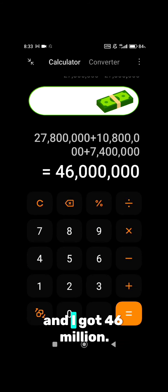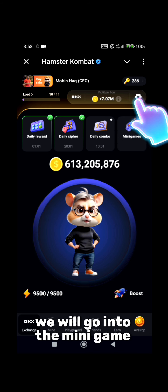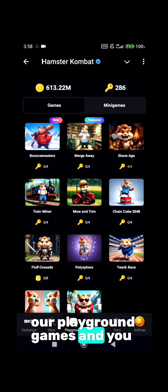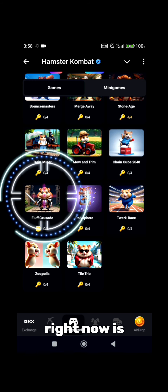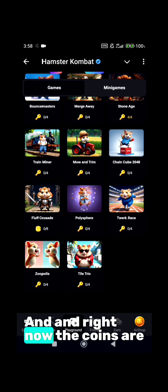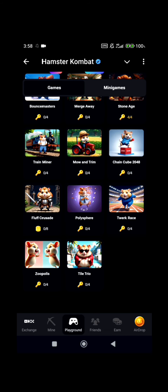I added three attempts and I got 46 million. For our next 100 million coins, we will go into the minigame section — background games, playground games. You have to focus on Fluff Crusade. I'm emphasizing this game because it will give you a lot of coins right now, and coins are really, really important. Keys are also important, but you will eventually get keys from the daily puzzles and daily rewards, which are new updates in Hamster Combat.